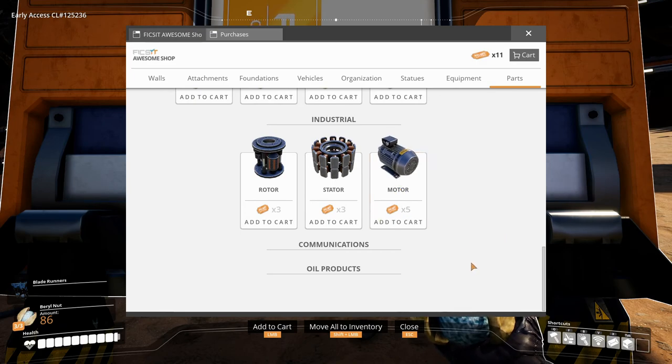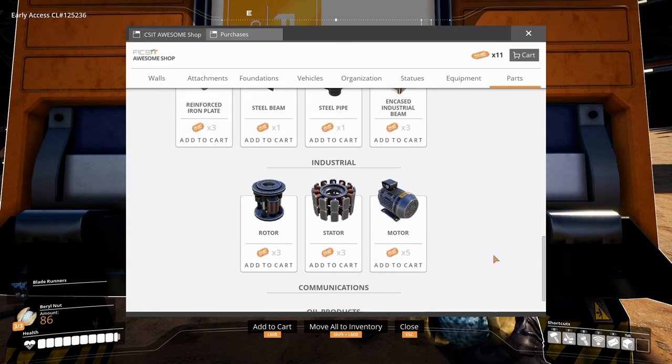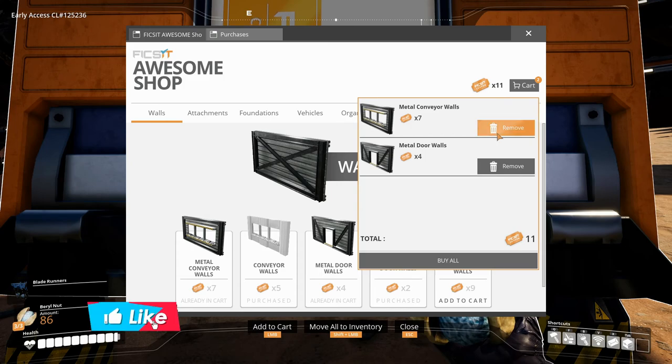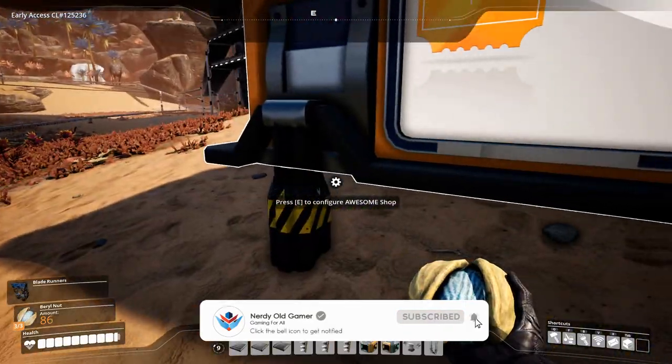We can buy up to motors at the moment — 50 motors for five coupons, no thanks. I actually think it's going to be these two items. The windowed walls will have to wait. Let's buy those.